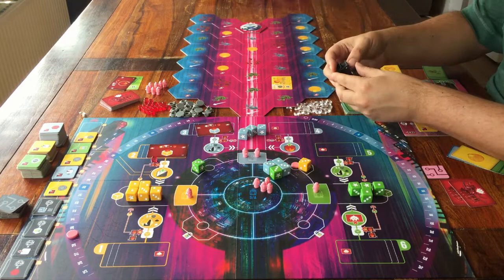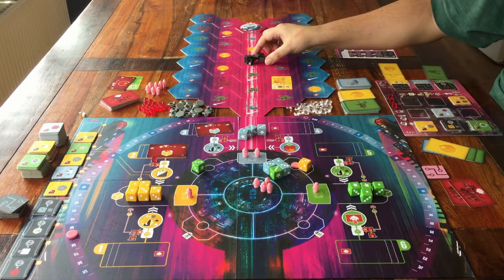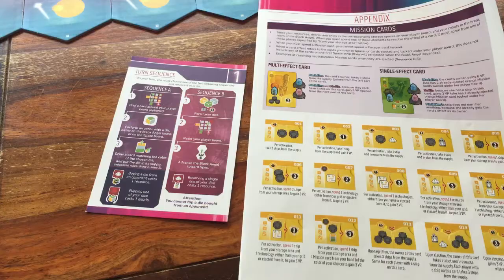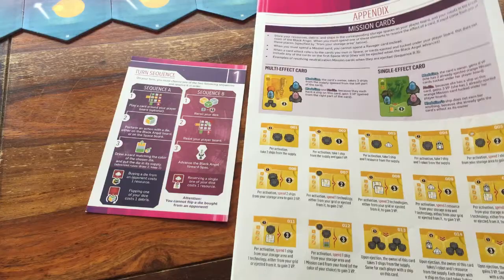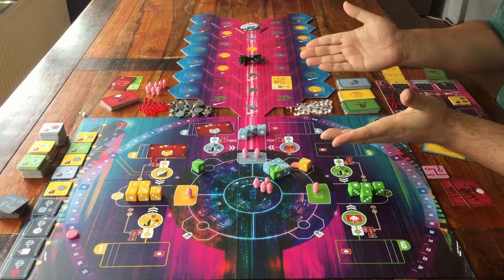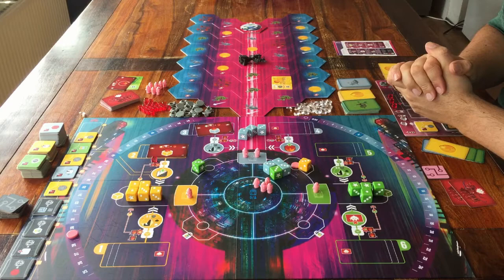We're there — this is how you play Black Angel. It's a lot of information, but luckily you get help from the main board, your player board, your information sheet, and this booklet that explains all tiles and cards. I hope you feel like you have a good sense of how this game goes and that it sounds interesting. Thank you for watching, feel free to leave a comment, and see you for the next one.